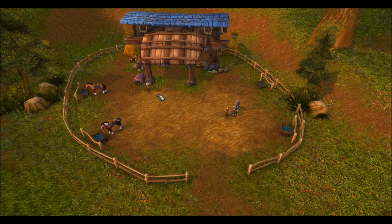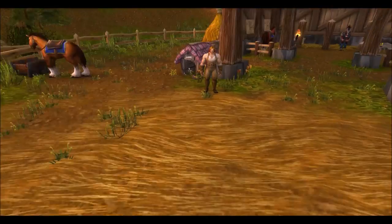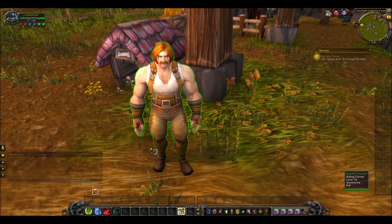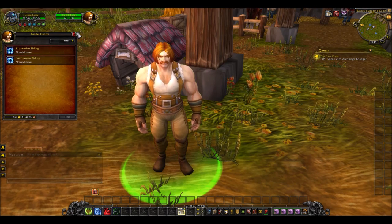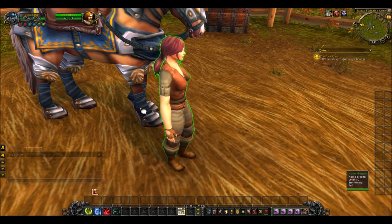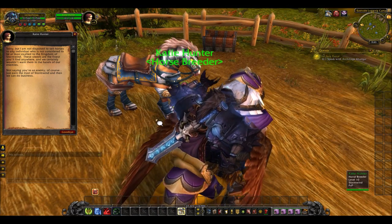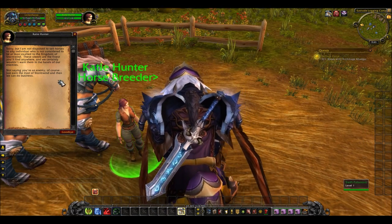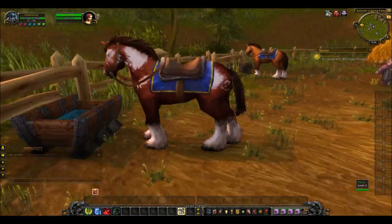Here is the human spot for picking up your mount. This is actually Eastvale Logging Camp in Elwynn Forest. You can see this guy right here for Apprentice Riding — you can learn your level 20 riding skills from him. And next we've got this lady right here who will sell you a horse mount if you are exalted with Stormwind or a human at level 20.